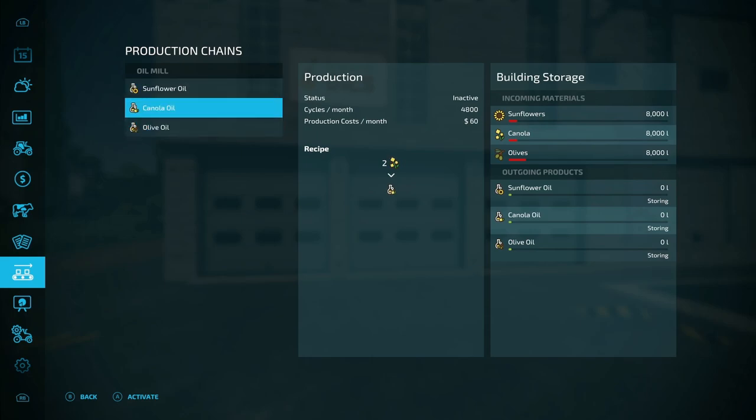It does produce the same all the way around - nothing is crazy. You get two for one, or really one for two. Every two sunflowers you put in, you get one sunflower oil. Same with canola - two canola for every one canola oil, and so on. So at the end we should have 4,000 liters evenly between everything.